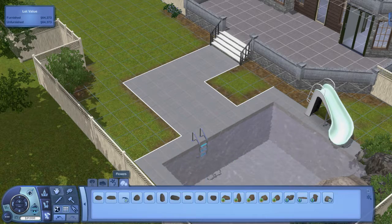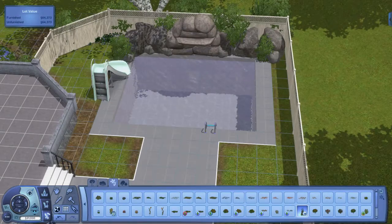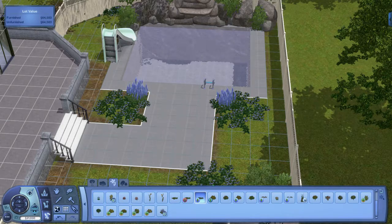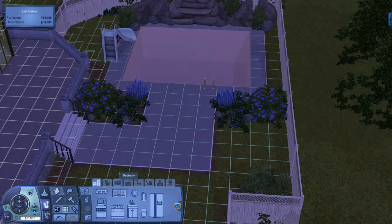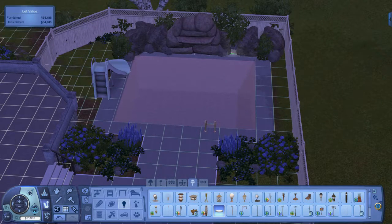There's not really much to talk about in the backyard. Now that I look at this I feel like I should have added that little white fence down to the rocks, but I didn't — oops. You can see I carry on the same sort of plants around this area as I added in the front and side of the house, and I just put some outdoor lighting in.